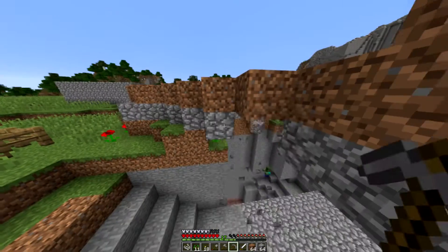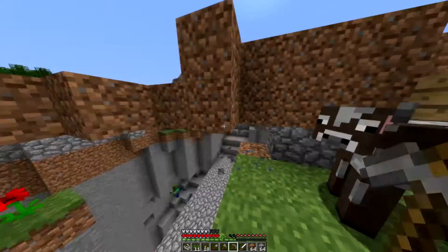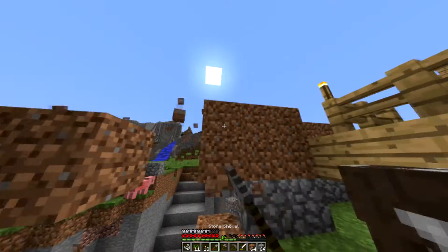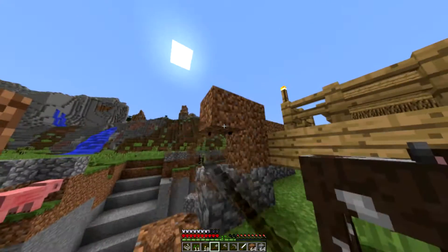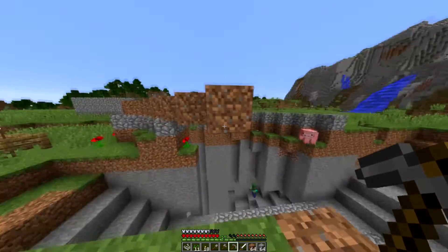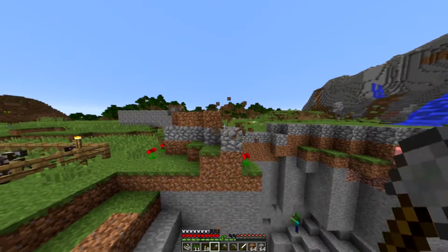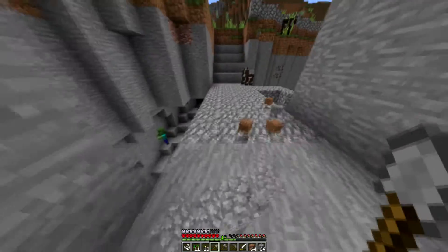Before we get diamond armor we'll try to help each other get a fortune pick too, so we don't have to keep telling each other every time. It makes life easier. It's important to get diamond armor and then enchant it — just one piece of diamond armor enchanted at level 30 is huge.